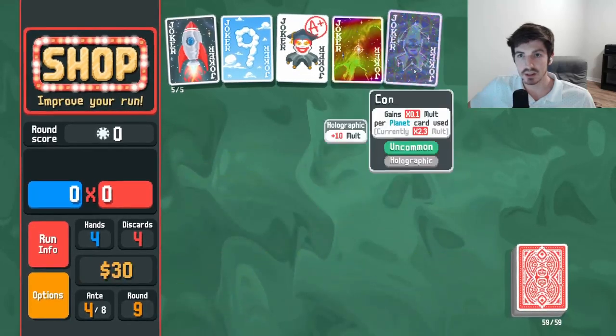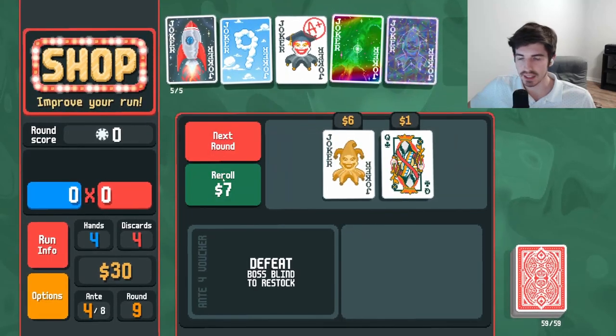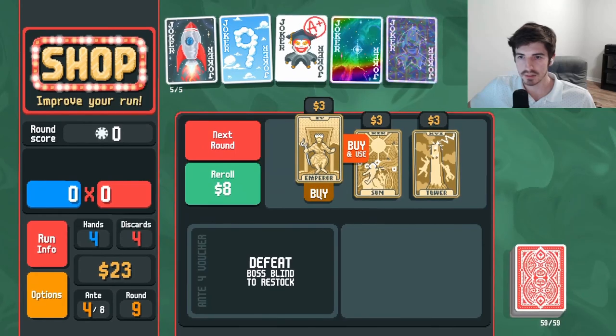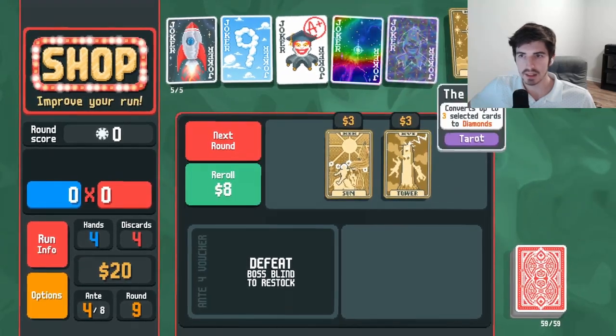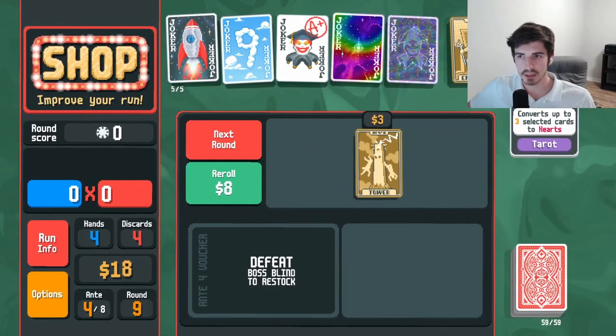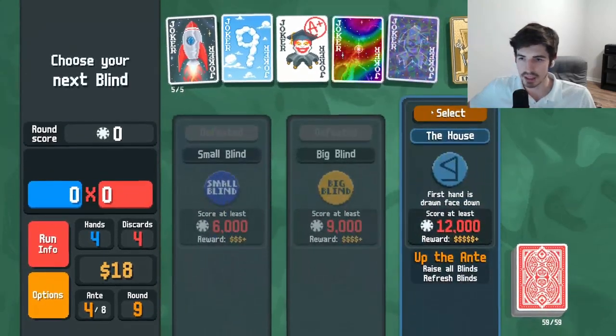I'll buy and use you. That's huge, that is fantastic. Emperor — that's great. I think we're going hearts, so we'll swap out the diamond card with the heart card. That's going to be the way to do it.